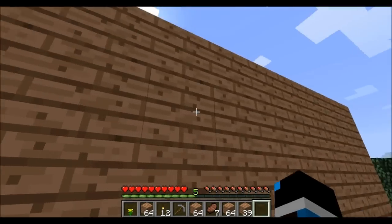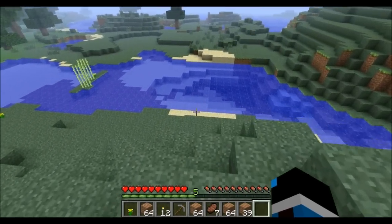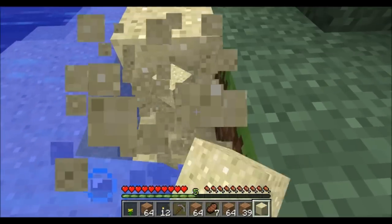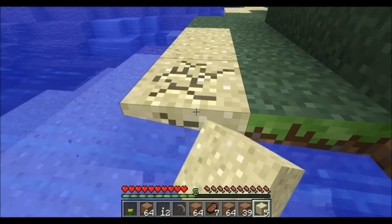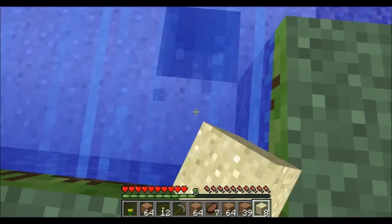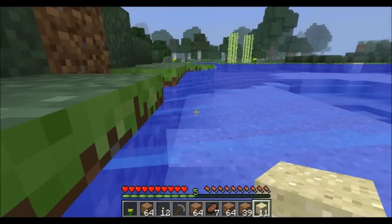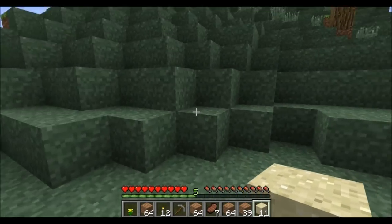Now the next step is to add some lovely windows. So how do we do this? First you need to get some sand. This little blocky stuff here is sand, which you need to collect. I'll get quite a bit just for starters — eleven pieces. That should be enough for now.